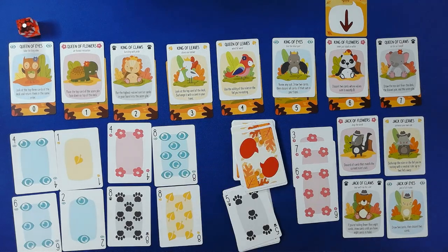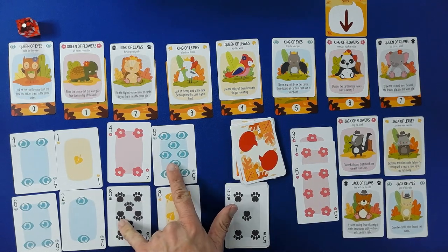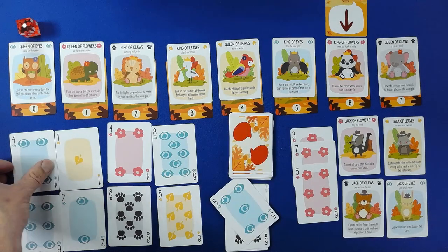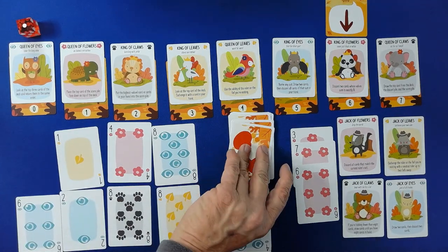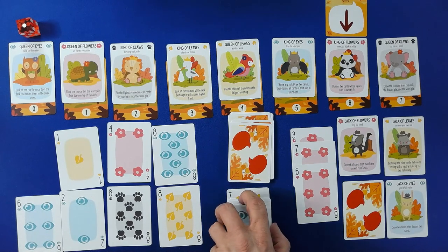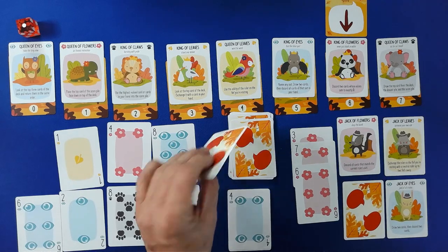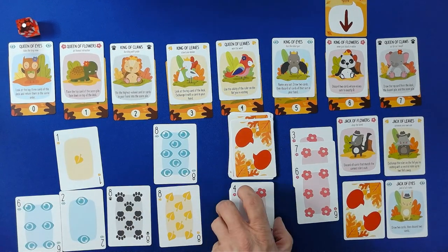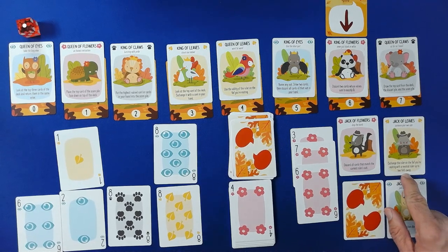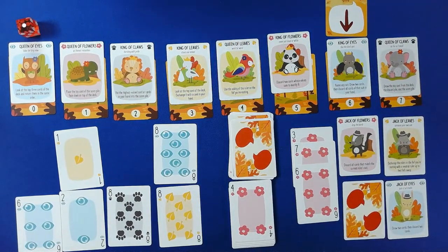I was really hoping to get the eight of Flowers out there. So this is a little tricky, especially over here. We have the five — we will play the four. We're going to keep playing. There's our eight — I'm afraid of that. So we are going to exchange the ruler with the thief we're visiting with a neutral ruler up to two thieves away. And we are going to change the trump suit to Eyes.